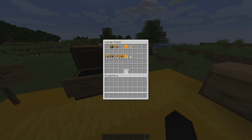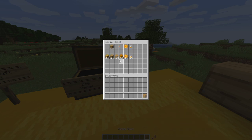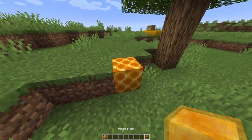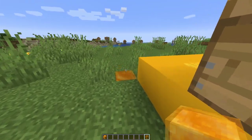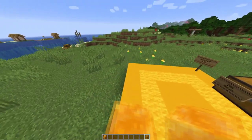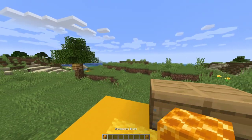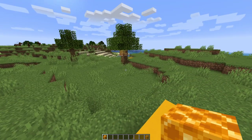Next up is the honeycomb block, which is purely decorative and can be crafted with four honeycombs. To clarify: what I had been talking about is the honey block — this golden sticky block — and this separate one here is the honeycomb block. Sorry about the mix-up.